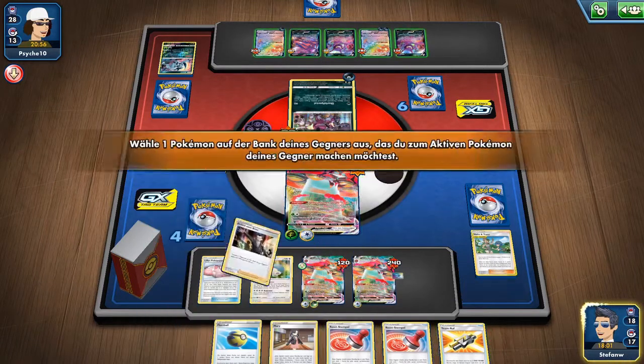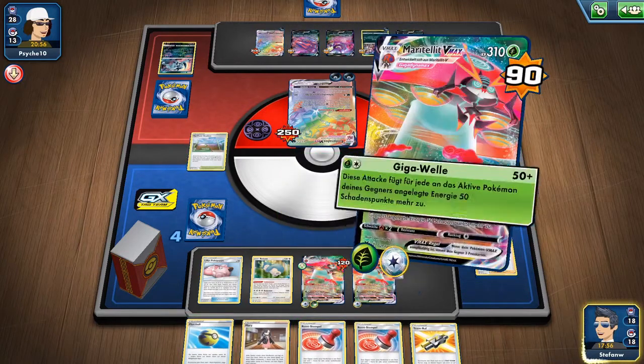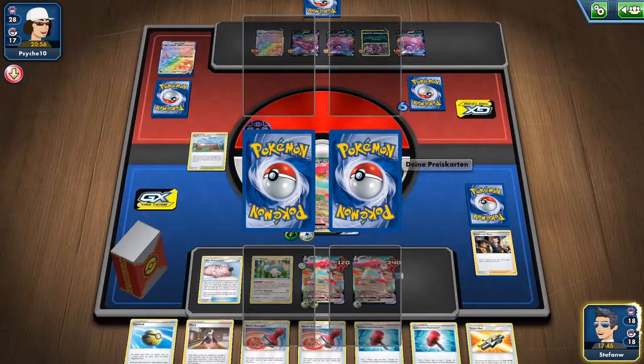We get Turffield Stadium out by using Guzma & Hala, where we also get our U-Turn Boards and special energies. We can get our Guzma & Hala by using Tag Call, which also gets us our Mallow & Lana to heal our Orbitals and retreat to spam even more damage on the field.